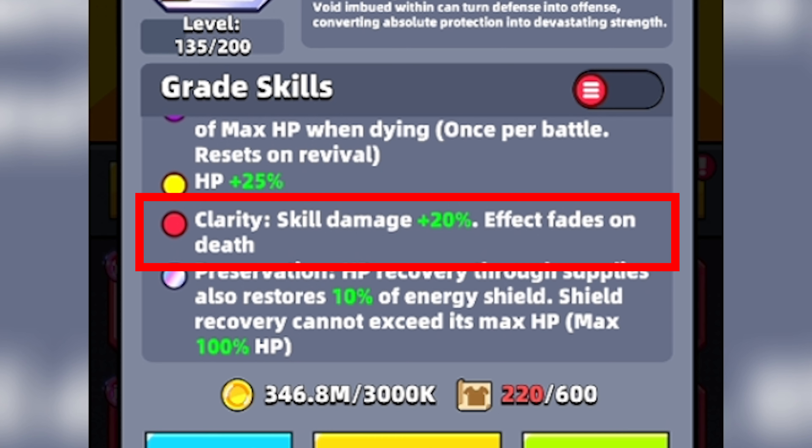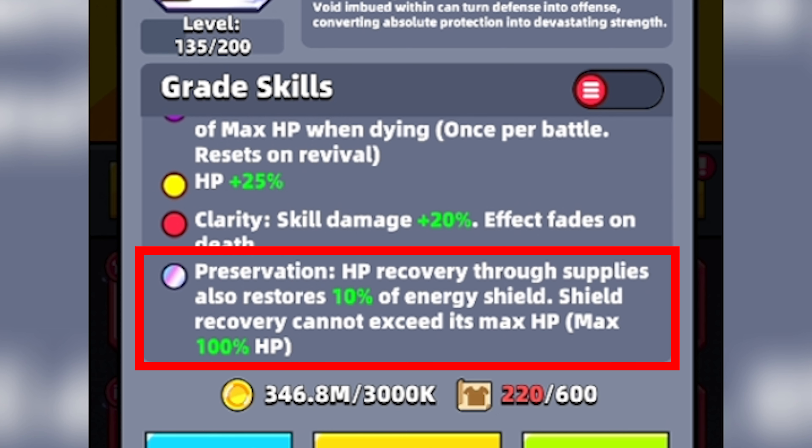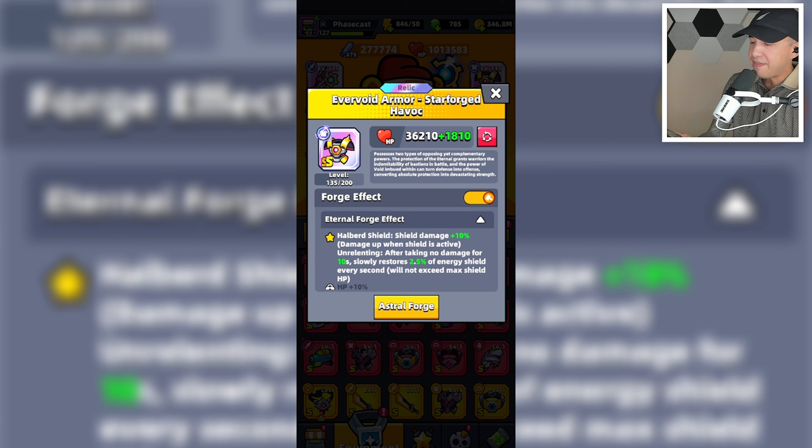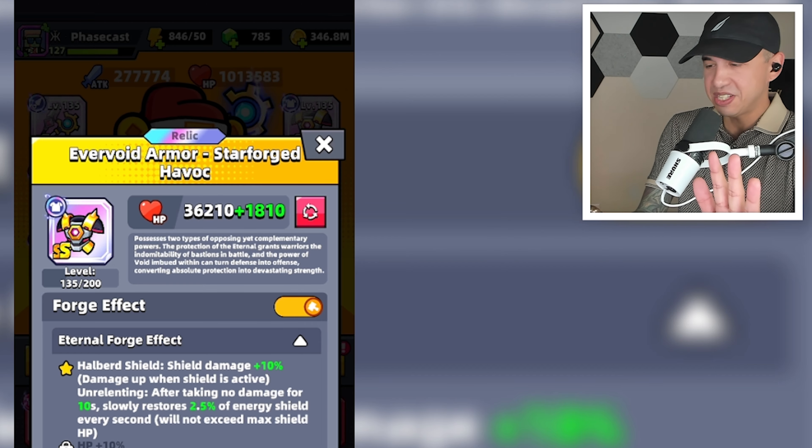In addition, skill damage plus 20%, and then we have a skill called Preservation — HP recovery through supplies also restores 10% of energy shield. I have the Eternal Forge effect unlocked, which is Halberd Shield: shield damage plus 10%, damage up when shield is active. Unrelenting: after taking no damage for 10 seconds, slowly restores 2.5% of energy shield every second. Will not exceed max shield HP. Let's go use this in battle.